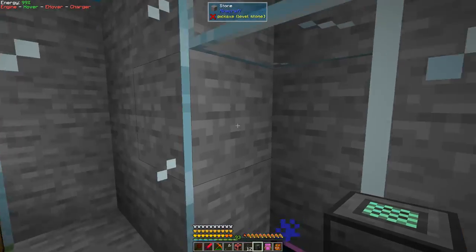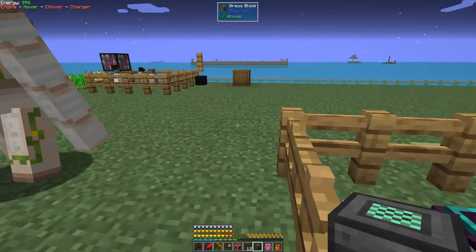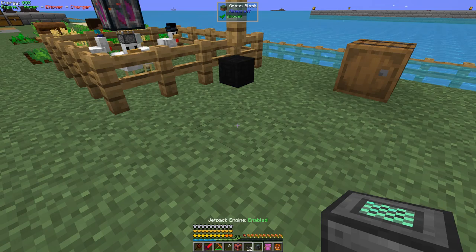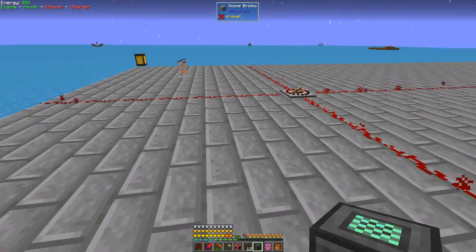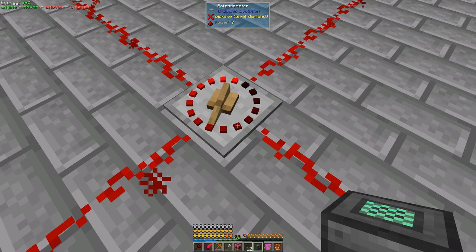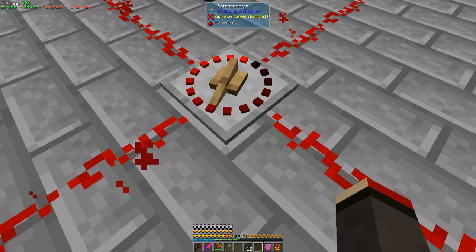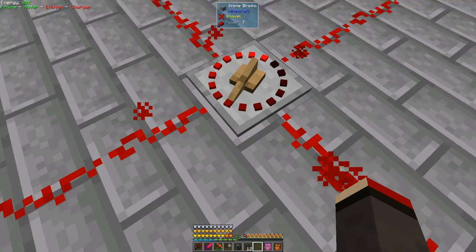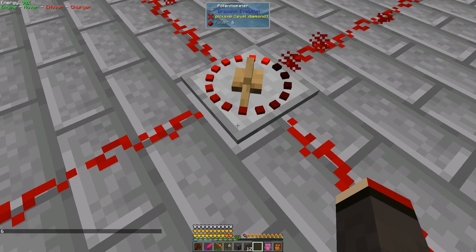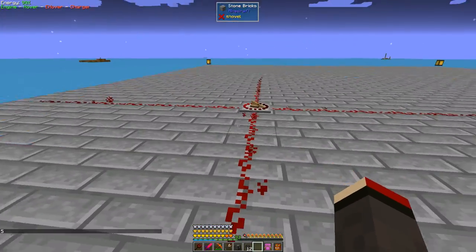The idea is we've also prepared a platform, so let's go to the platform which is over here. I've taken my shield off because I didn't want to discharge things. Now here's a trick for you — this is a potentiometer from Draconic Evolution. With an empty hand you can set the rate, so for example at the moment it says power seven. If you shift right click it with an empty hand, that will decrease it by one. We'll do it to five — five's a good number.